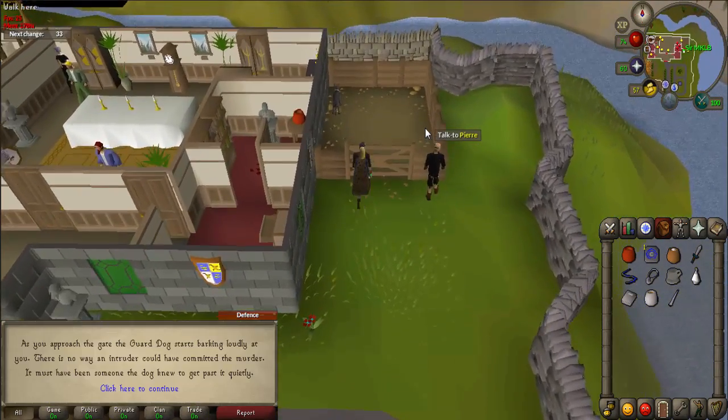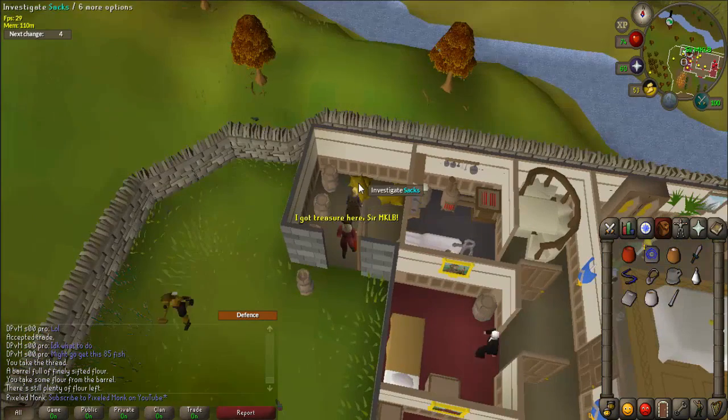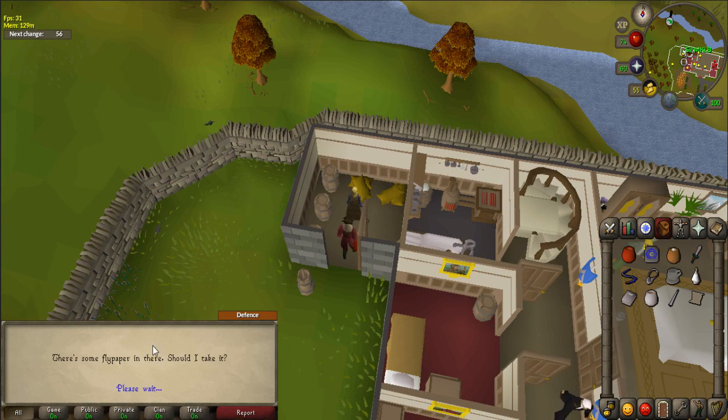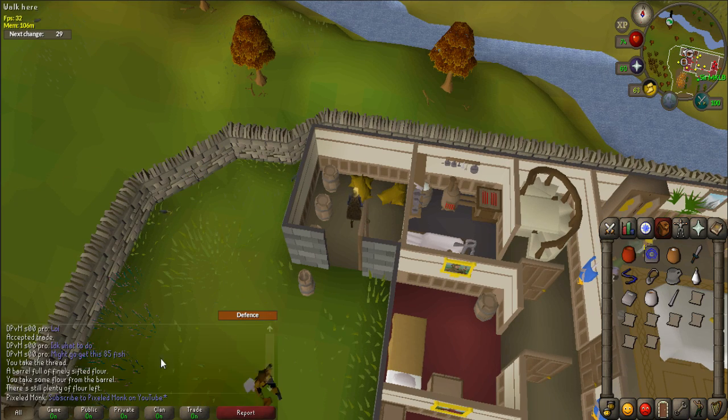Now head outside to the east side of the mansion and investigate the sturdy wooden gate. This will give you information about the guard dog's behavior during the murder. Next, go to the far northwest room of the mansion, which is only accessible from the outside. Left-click on the sacks to collect flypaper. Repeat taking the flypaper until you have seven of them.